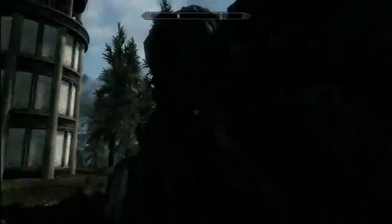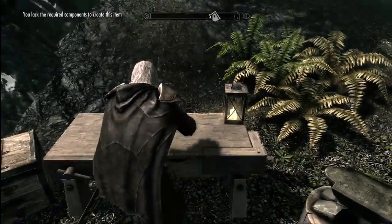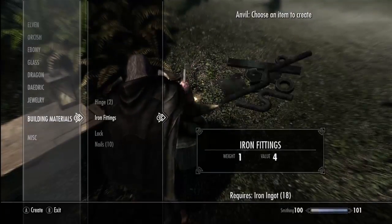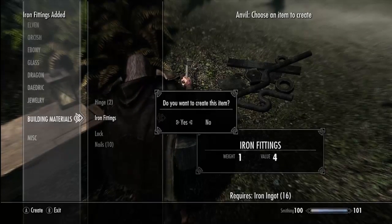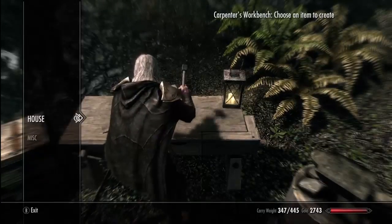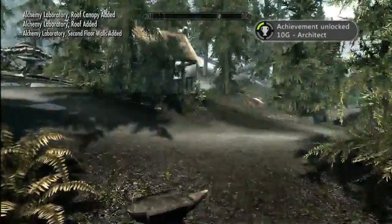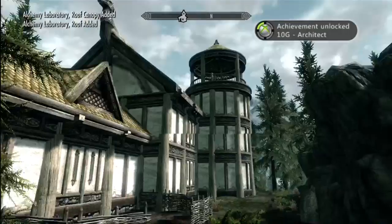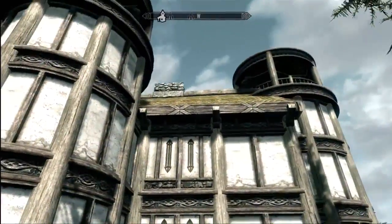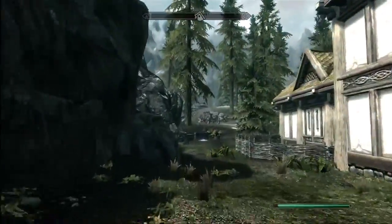Oh, there's the chimney up there with smoke coming out of it. Let's go ahead and finish up our alchemy laboratory. I forgot to make nails and I need some iron fittings. Achievement unlocked: Architect! Very nice. Let's see what our second tower looks like - really nice. It's looking like a really nice mansion type of house.